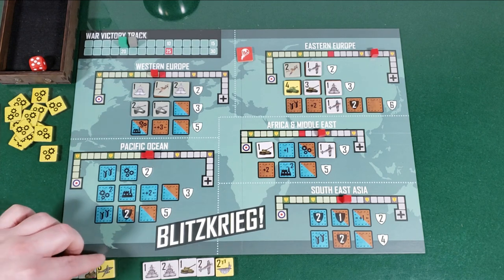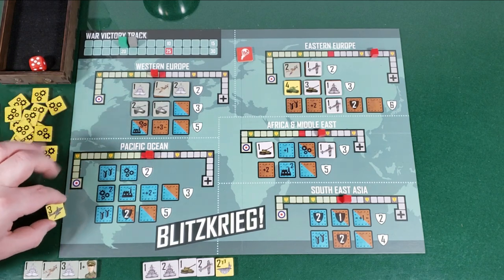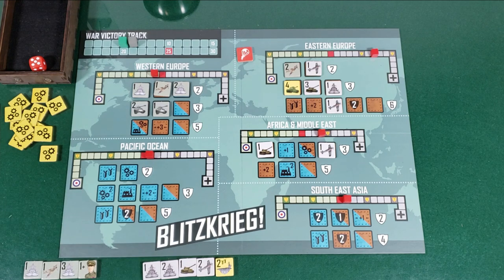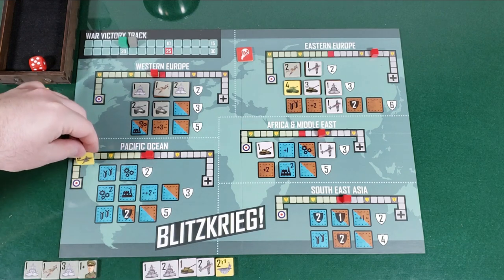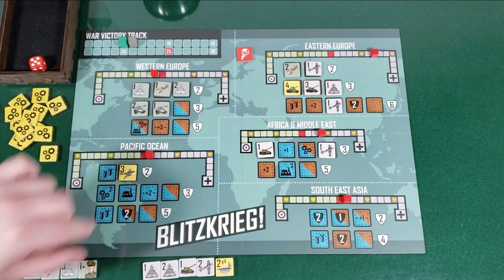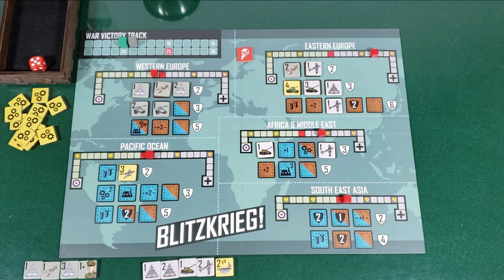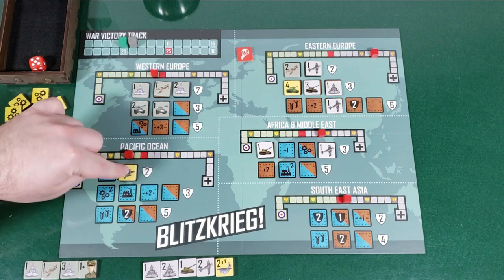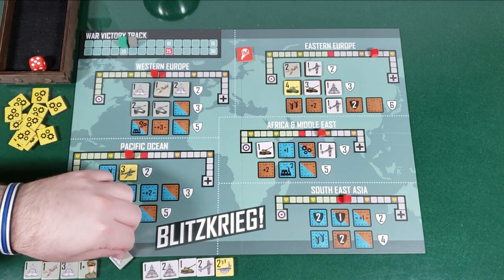The game is kind of running away from me a little bit. I'm going to do Pacific Ocean — use my three aircraft over here in the Pacific. I'm going to do the research spot: three on the research. I get to draw a random one — a one with a bomber. Kind of gave up a better one, but whatever. And then three — one, two, three — I'll start moving over in the Pacific. Draw from my bag: one naval unit.